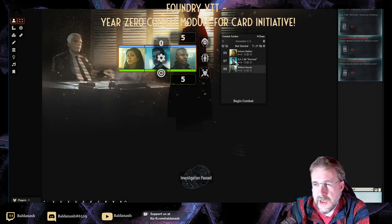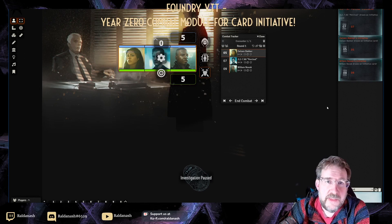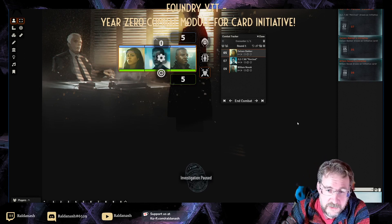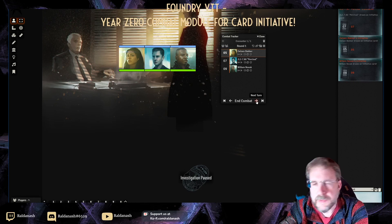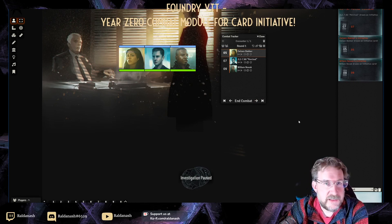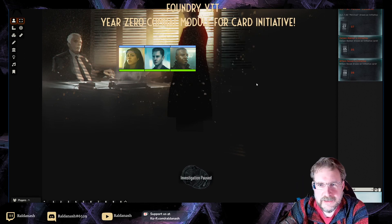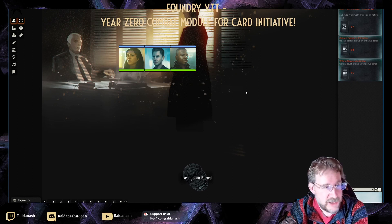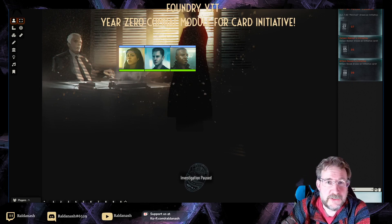I've got my initiative done, I can begin combat, and it will now proceed in initiative order lowest to highest as I said. And that is in all brevity how you configure this module. I'm quite keen to try it out — I'm going to stream Forbidden Lands next week and I think I might give this a go. Hope this very short video is helpful. I found it a delightful surprise just before Christmas, and it says here that Alien is in the works too. Hopefully I'll see you all soon — bye for now!